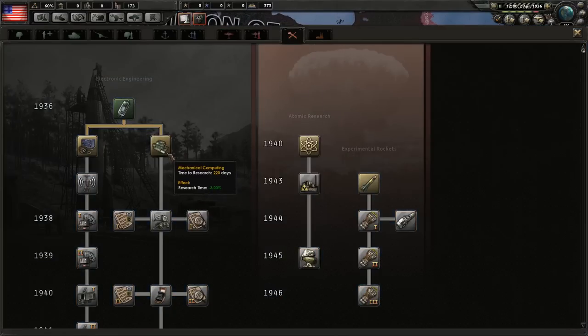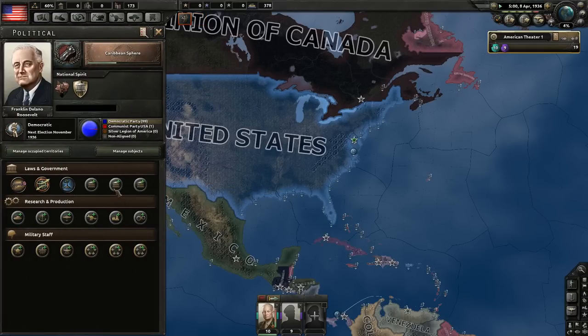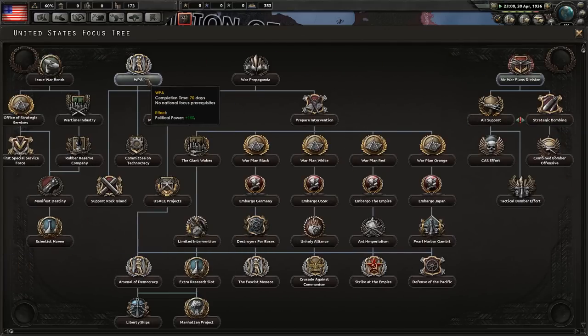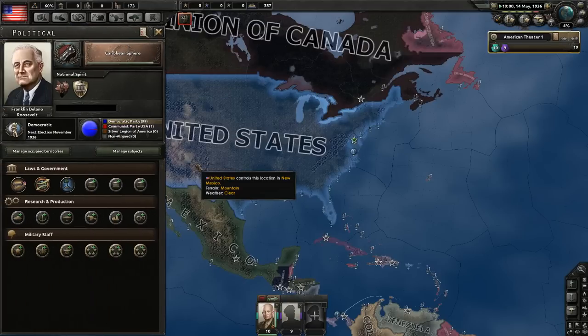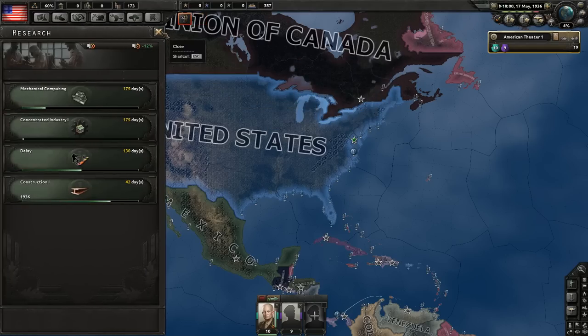For electronics, let's go with Mechanical Computing. Now we need to hire someone who will change our ideology — either a Communist Revolutionary or a Fascist Demagogue. Both are valid choices, choose whichever you prefer. We could have gone with WPA first to get points faster, but I believe this is the better choice because it only delays things by 70 days and gets you much closer to declaring war. For industry, let's go with Concentrated Industry as always.